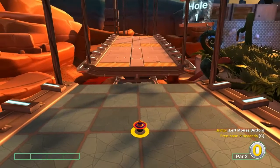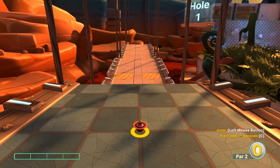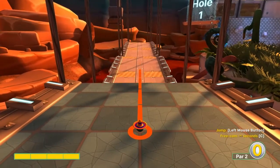Hey everybody, welcome back to the I Got a Wooden Spoon YouTube channel. Today we're going to cover Volcano on super jump mode, and I'll go over the best shots I'm aware of. Starting number one: full speed straight at the pin.